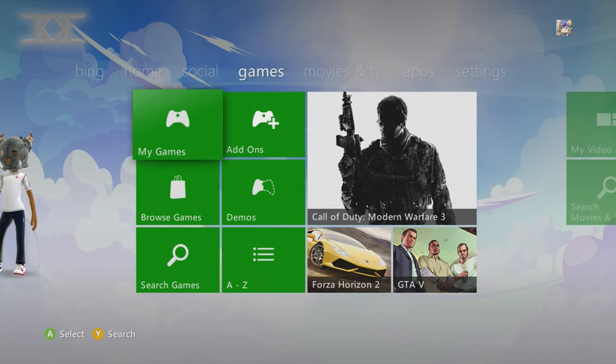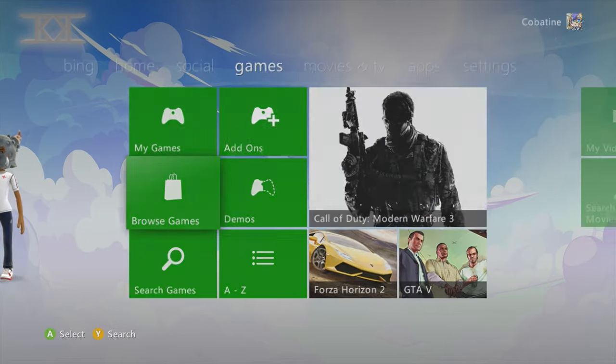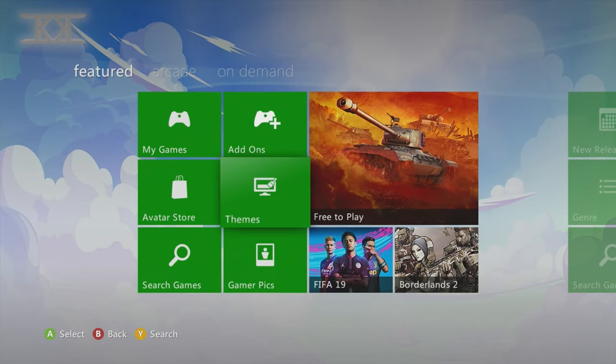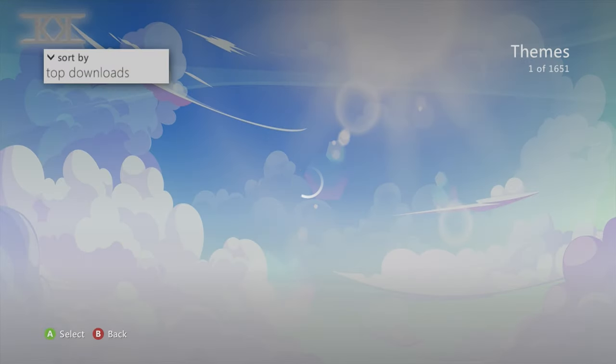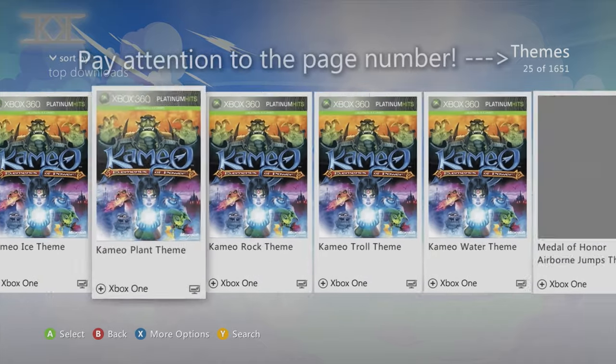To get started, you're going to want to go to Browse Games, then Themes, and filter it by Top Downloads. We're going to scroll all the way to the very end.